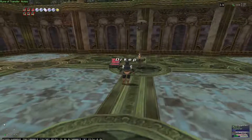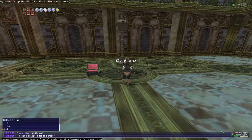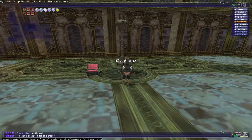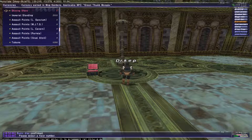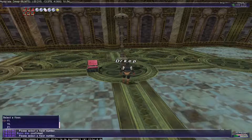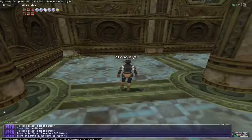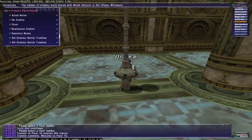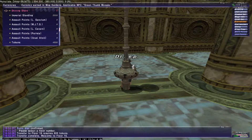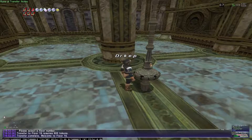What does work is the Rune of Transfer. How it's supposed to work is you can select a floor based on however far you've progressed — my character has progressed up to floor 20. It needs to take tokens, which I have 5200 of, when you transfer floors. So I'll go ahead and select floor 16, take 600 tokens, and voila — I'm at 4600. I got transported to floor 16.